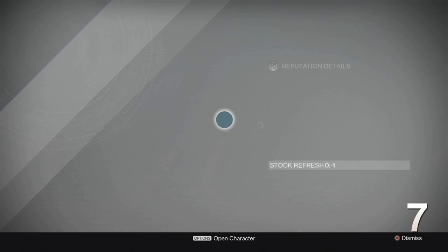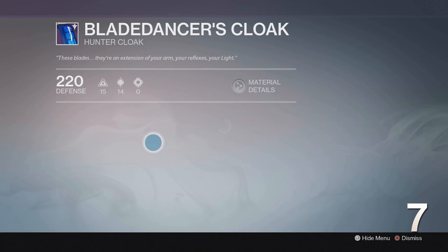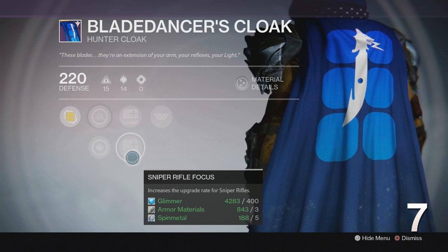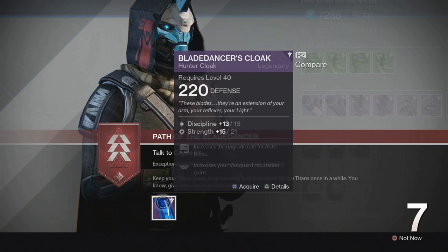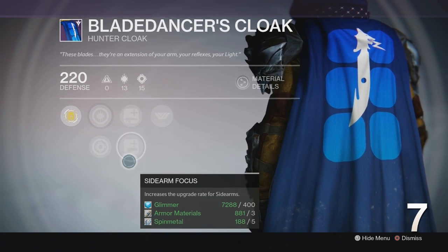Finally, when completing a quest you will often get a reward to pick up at the tower. But did you know, if you don't like the stats or the perk roll you received, you can leave it a day and they will actually re-roll? This is great if you're someone who prefers a certain weapon type. If I go to the tower and see the class item reward has increased auto rifle XP, there's no need for me to panic — simply leave it in the vendor and keep checking back each day until it has something I prefer, like increased scout rifle XP for example.